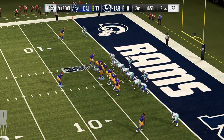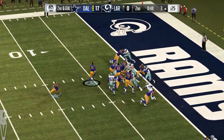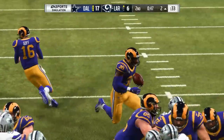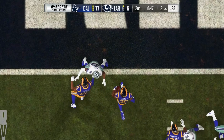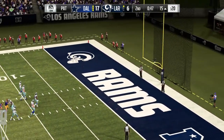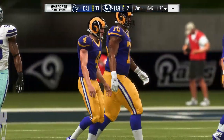Todd Gurley standing by as lonesome in the backfield here. Second and goal. They'll give it to him up the middle. And he is into the end zone. Touchdown, Los Angeles — Todd Gurley, a three-yard touchdown run. And the Rams are able to cut into this lead. Now Greg Zerline on for the extra point. Zerline good with the PAT. And that'll cut the lead to 17-7.